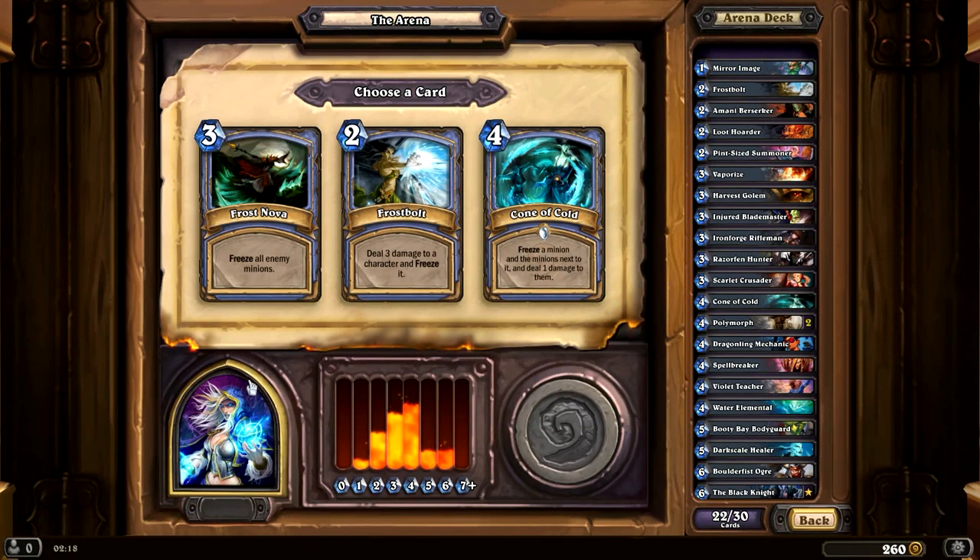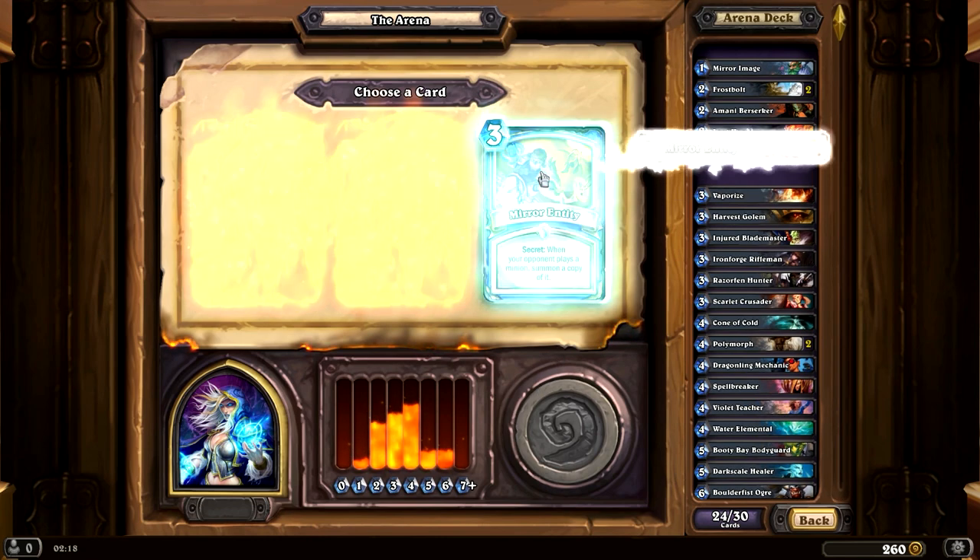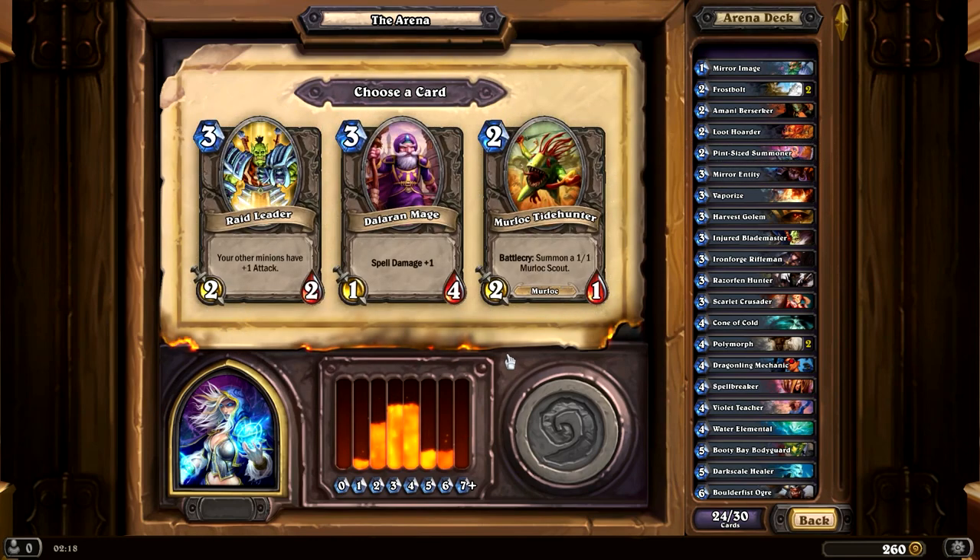These are all ice-related spells. I don't know which the best one is, to be honest. I'm thinking Frostbolt might be pretty good. Freeze all enemy minions — yeah, I'm going to get another Frostbolt. I'm up to 25 now. We could get another Loot Hoarder or Mirror Entity. Let's get Mirror Entity — why not?